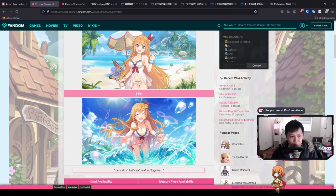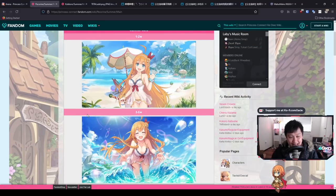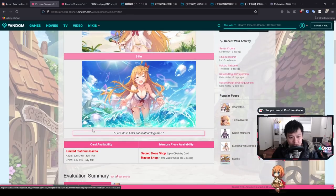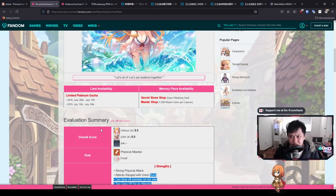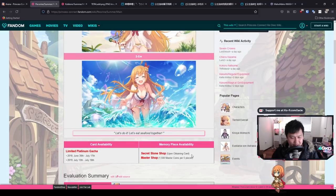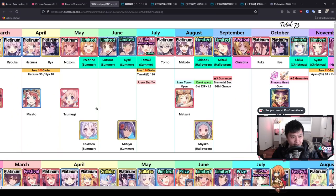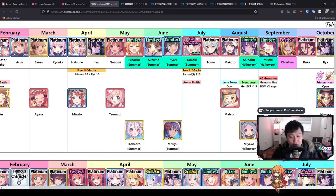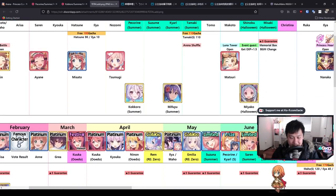Let's start with summer Pekran. She is an attacker unit. Everyone who's played so far knows Pekran as a really nice bulky tank, however with the summer variant she actually changes into more of an attack damage, neon cleave kind of character. She is only available from the limited gacha. On the timeline, we have the banner for summer Pekran now, and her rerun is one year later in a joint banner with summer Kiaru.